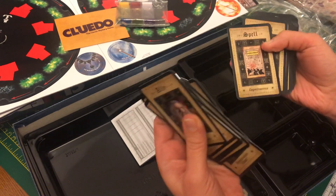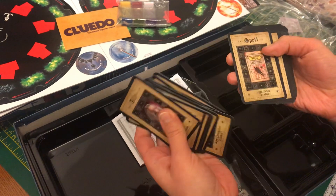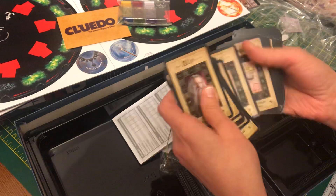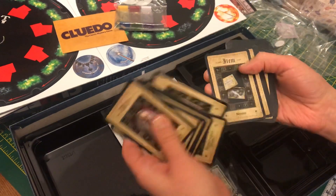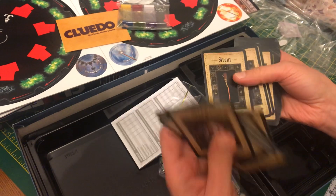We have some of the same - Alohomora, then we have Expelliarmus, Lumos, Petrificus Totalus, Protego, Riddikulus. I like these little graphics they have for each spell. Oh, Bezoar! And now we get to the items - Broomstick.